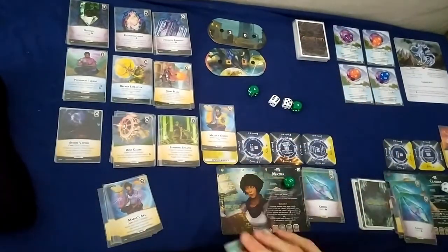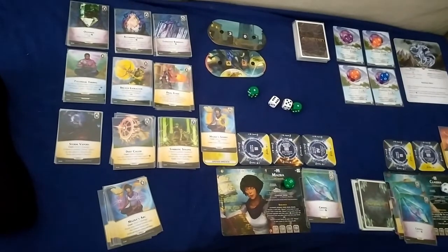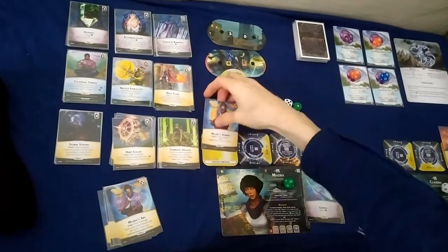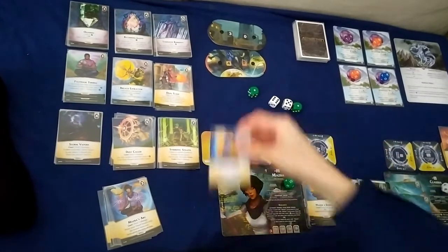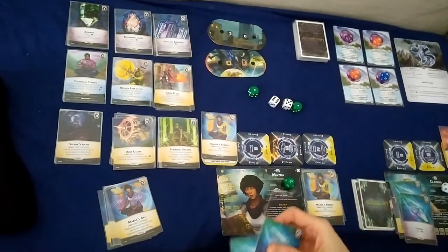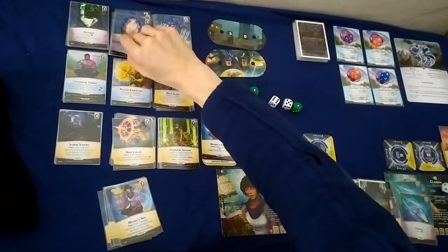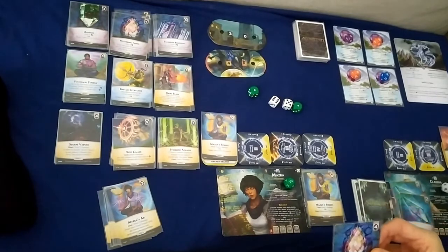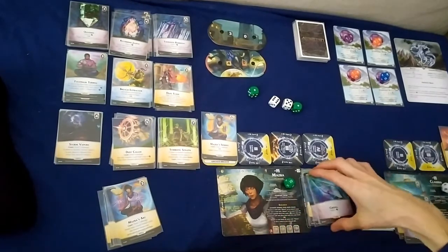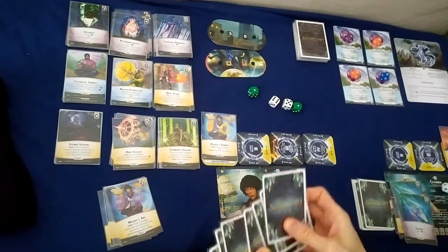Next is Masra — we'll have two nemesis turns coming up in one go. I'll cast Masra's Studies to focus breach three, prep it, and with four ether I'll buy a Recurring Jasper. Draw back up to five.